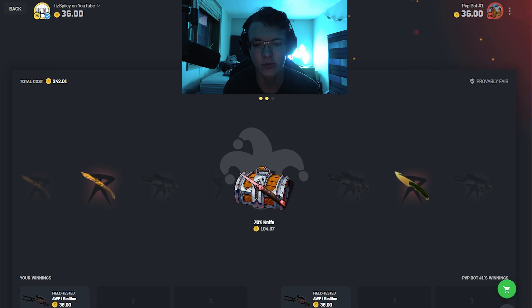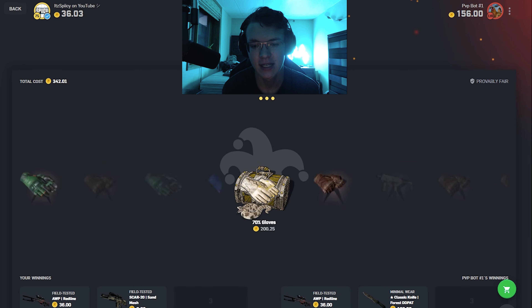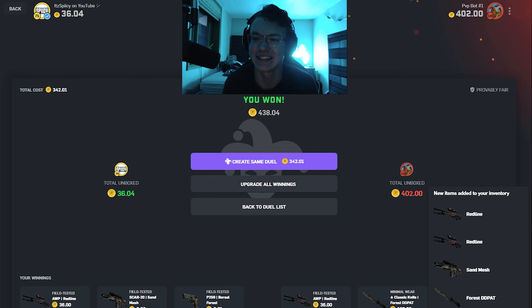We just need to miss one of these items and we're kind of in business. Nice, nice, nice. As long as we don't pull like insane gloves in comparison, we're okay. 402 coins out of the deal — that is actually amazing. Let's go!